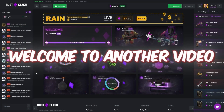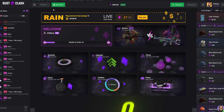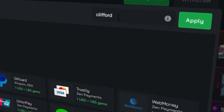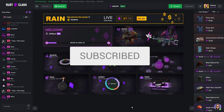Welcome to another video on the channel. Today I'm going on Rust Cash once again — 450 in the balance, sponsored by the site. If you want to check out for free rewards or deposit, type in the code Clifford, you get a deposit bonus and instant rate back on the site. Drop a like, sub, and join the Discord for giveaways.